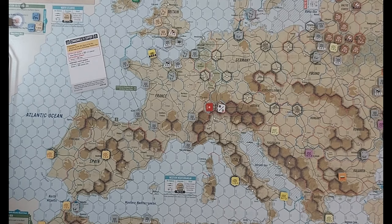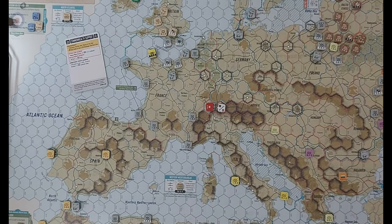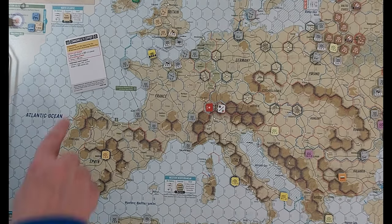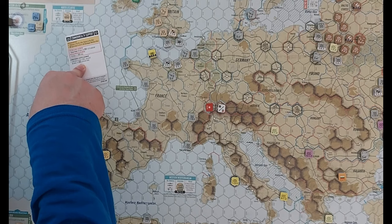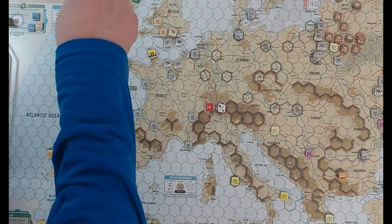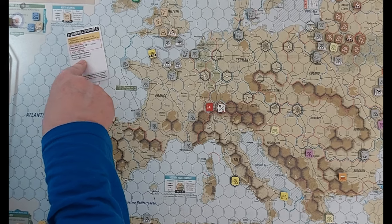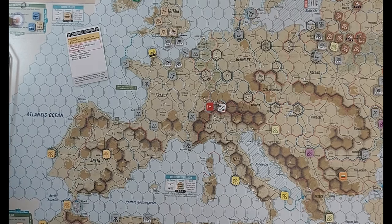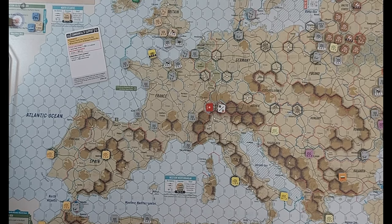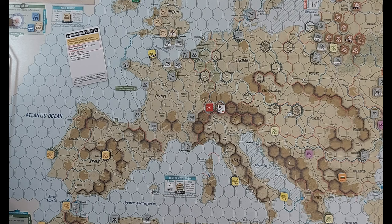They're also going to get one step - they have a South African unit as well, so we'll bring that in. I get one colonial step, then I'll get another one in September or October. So I'll get this guy in the West Africa box.